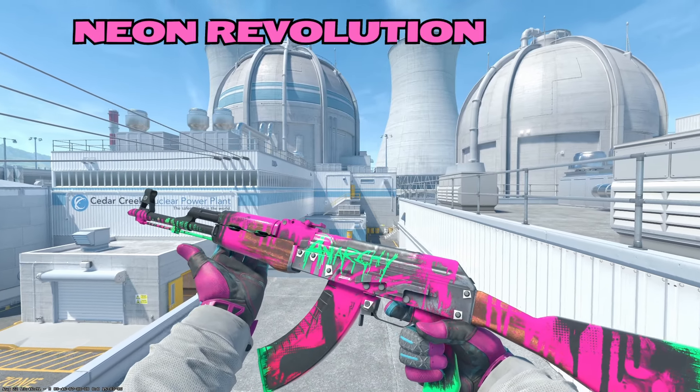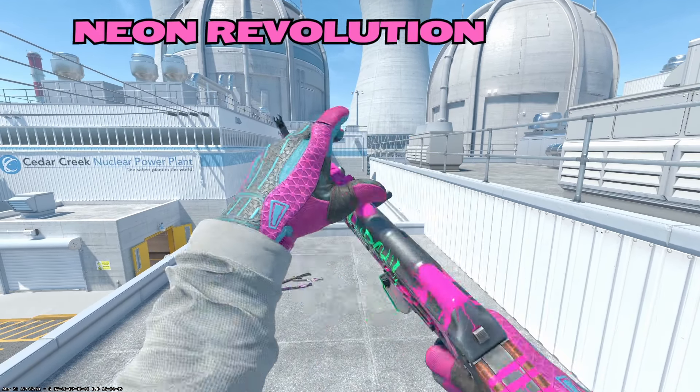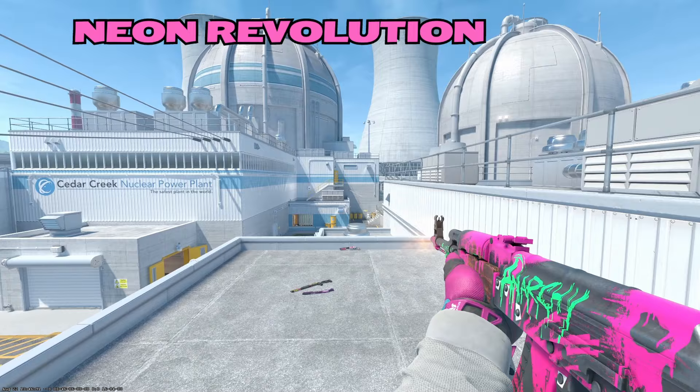Moving on to the AK, we have the Neon Revolution up first. 'Anarchy' written across it. I've talked about this skin before — it's not my absolute favorite. I understand it's some people's cup of tea, but it kind of reminds me of a Joker weapon. Like, this is something the Joker would use. Just not really my thing.